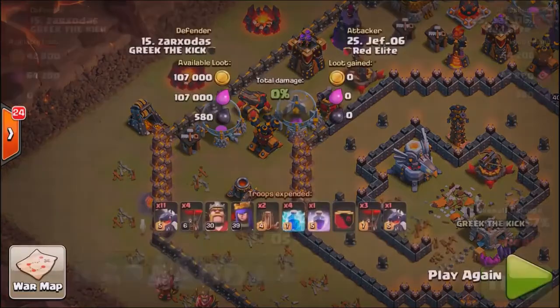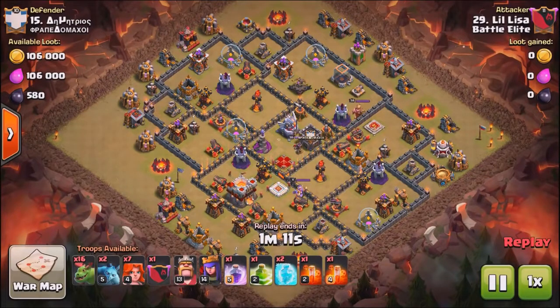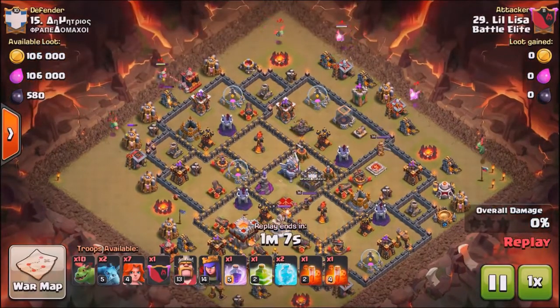You don't see Dragon attacks at TH10 too often. There are a few strategies going around — I know Power Bang put out a video on Dragons at Town Hall 10 — but still you're seeing 90% ground attacks at least, with Valkyries, Queen Walks, Bowlers, stuff like that at Town Hall 10.